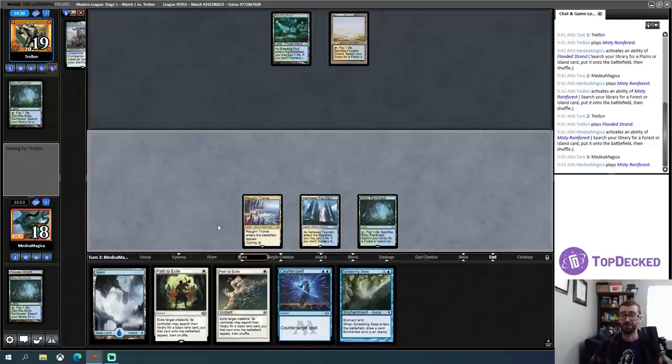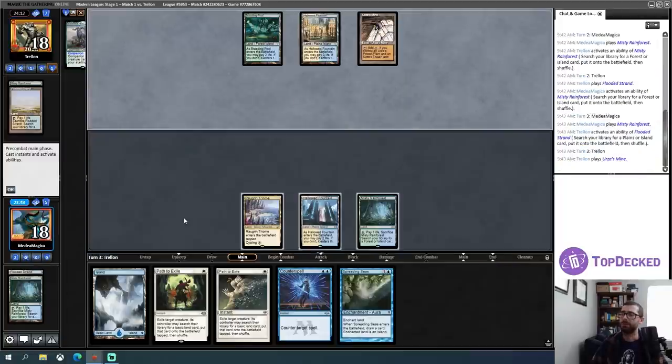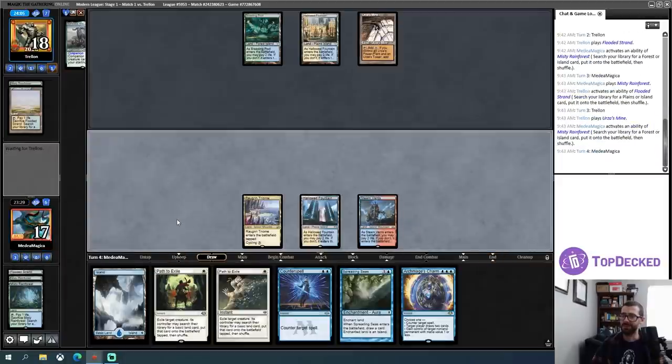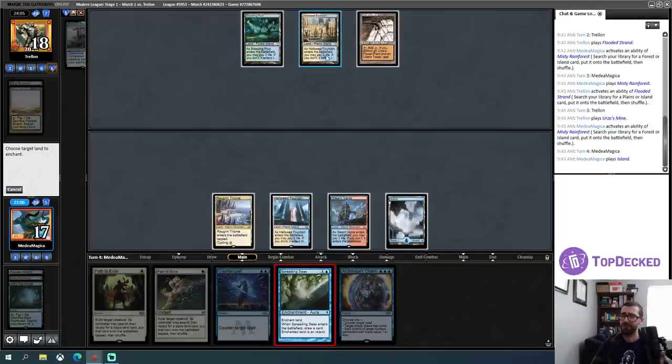If I knew the game was going to go this slowly and my opponent wasn't going to make any opening turn plays, I would have kept the Cryptic Command. I'm quite confused about what's going on over there. Let's grab the Steam Vents — I already have double white, this gives me double red, which is technically a thing. Do I Spreading Seas and knock them off a color while still having Counterspell available? This is a time where I need more format knowledge to know what the correct play is. I'm pretty far away from assembling Tron — knock them off green.